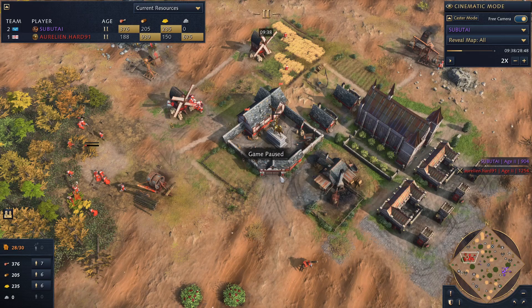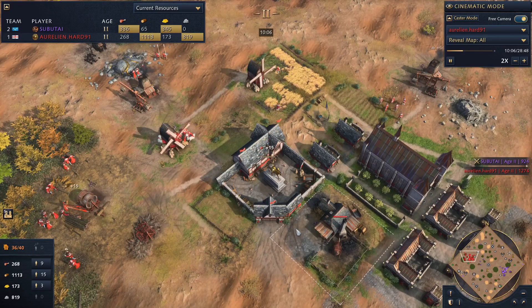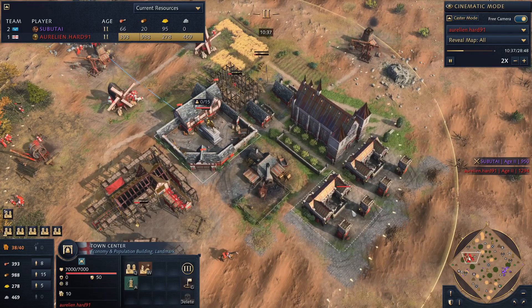That brings me to the second main point. One: constant villager production. Two: a good build order that you practice until you can do it without thinking. Three: focus on spending your resources. You don't want to be floating a thousand wood at 10 minutes into the game, especially when you're not really doing anything. This is economy management, and it doesn't require high APM.